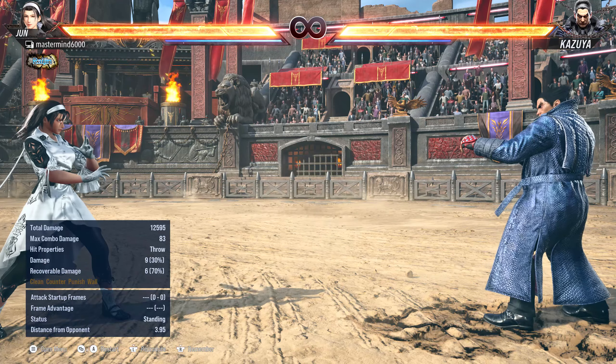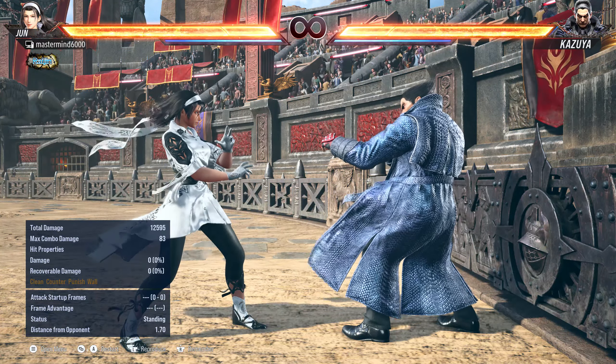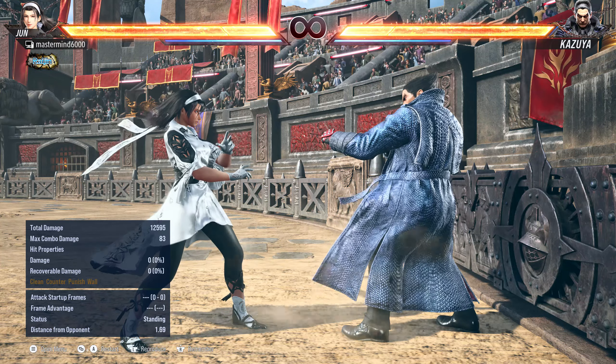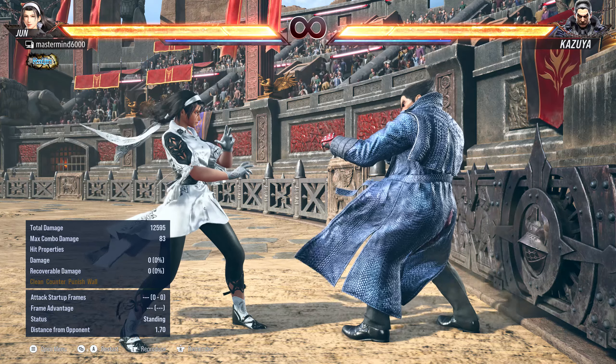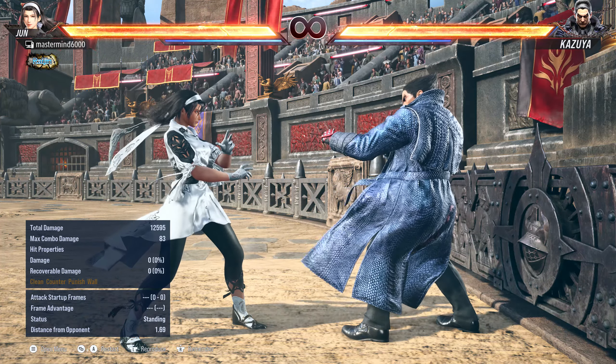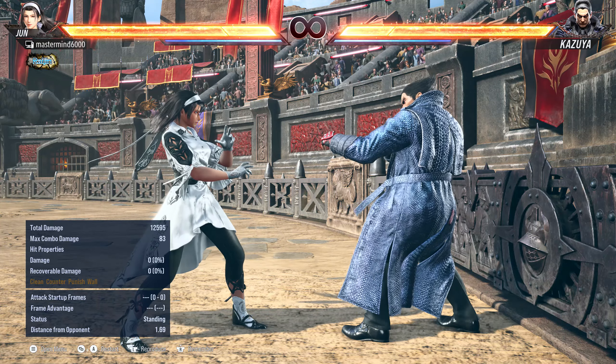The only thing left to talk about is the walls. Walls in this game got a little bit more exciting because now you can save your tornado attack until you get there. In Tekken Tag 2, you could save your bound attack until you got to the wall, then do the bound and tag assault. In Tekken 7, you could not — your screw attack had to be used in the open. Well, now it's back.